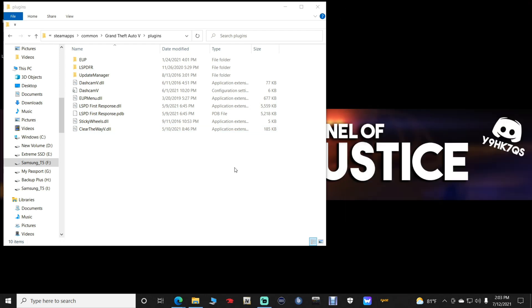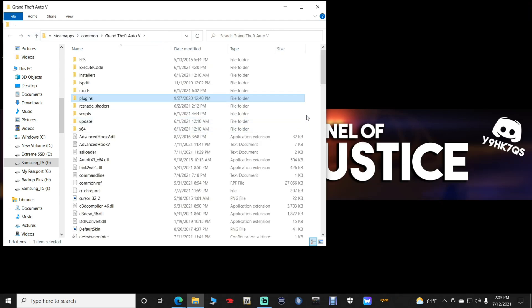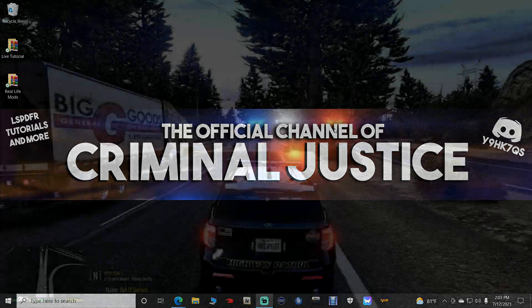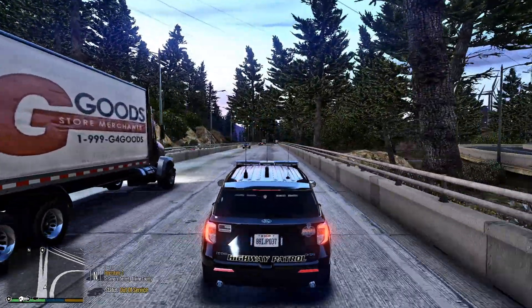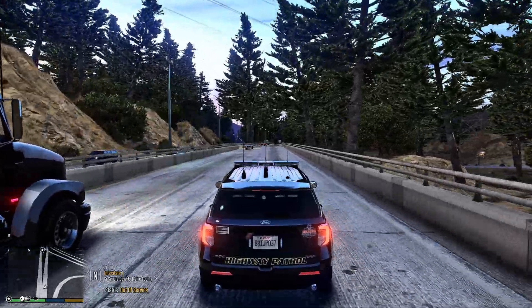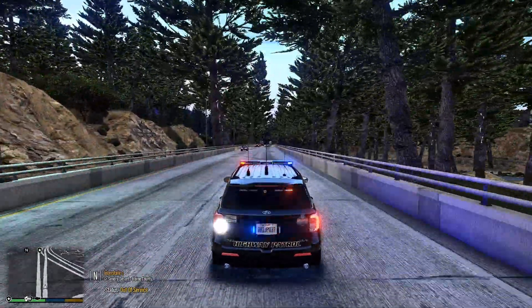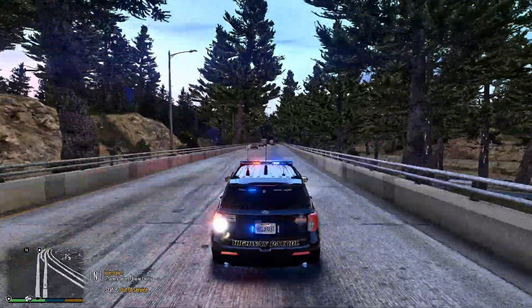Close out of that, get rid of the shortcut, refresh the plugins folder, go back to your main game directory, refresh it, and close out. Now I'm going to take you into the game and show you how this works. Once we're inside the game, the best way to test this is to get on the interstate and go code three.